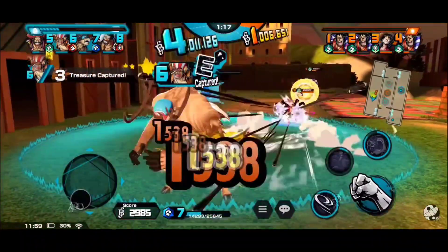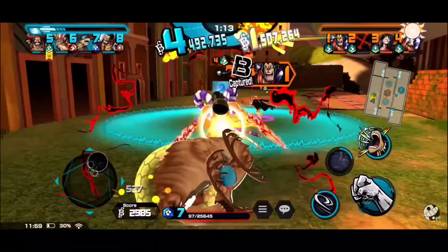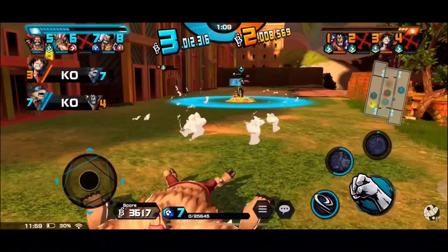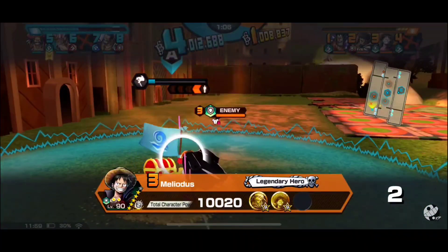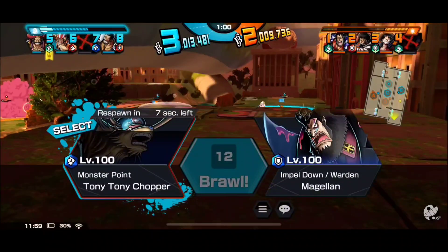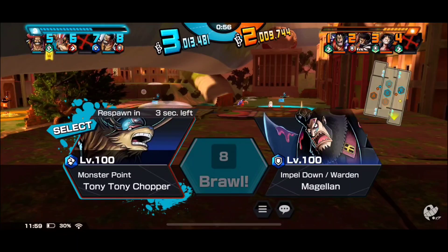Look at that. The reason why he got shocked, I believe, was because the Confuse did not activate. He killed it, but the Luffy... So I think he's running the NL combo for this guy, but I could be wrong because I see the Rumble set.